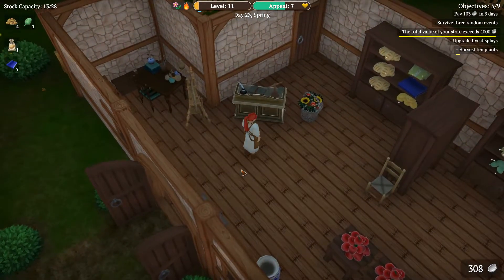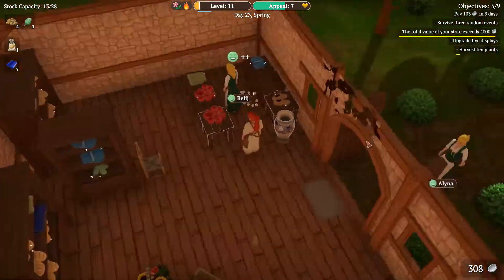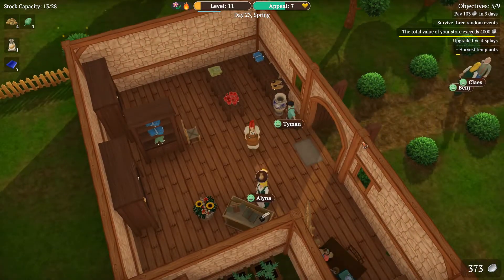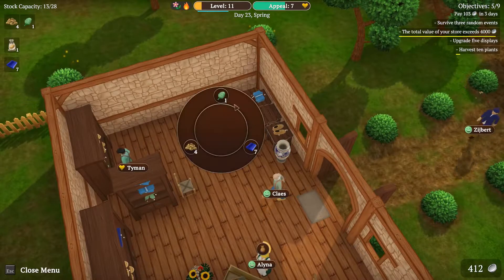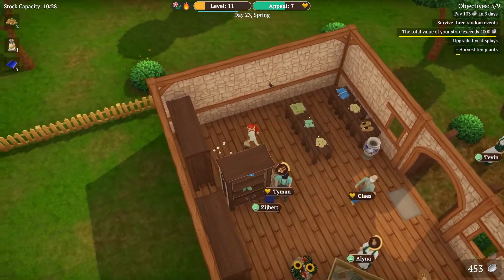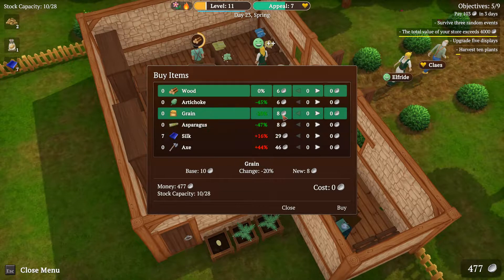I'm gonna open the shop again. Another day! Level 11. Let's see what we can get from this — 308. Taiman, what do you want? Some apples. Let's put some artichoke and some potatoes. Wood — they want wood, but wood is gonna be expensive. We can actually buy some wood now. We can buy asparagus.